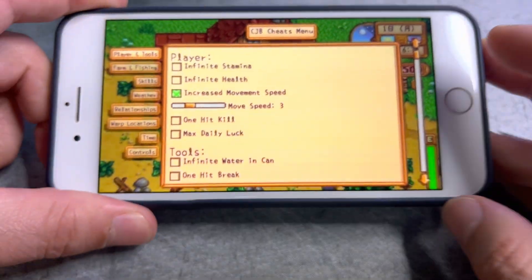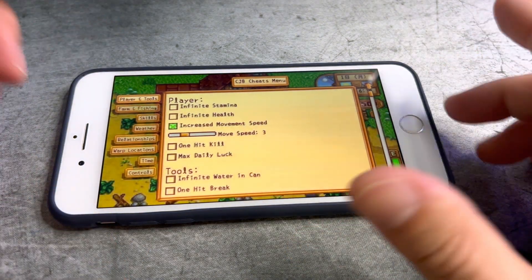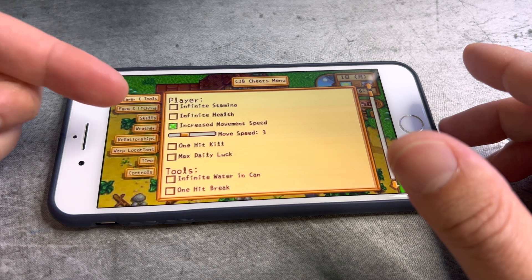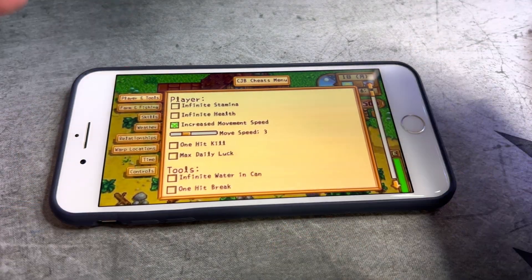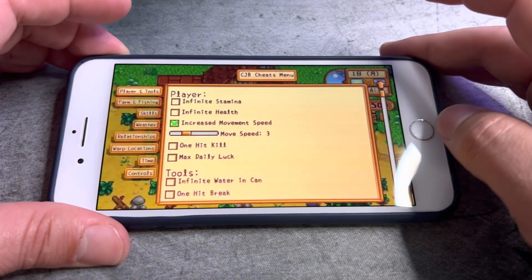Hey guys, what's up? In today's video I'm going to show you how you can get the latest Smappy version on any iOS and Android device. So you can get infinity stamina, infinity health, one hit kill, max daily life — just everything. This is the best menu for the Stardew Valley game.